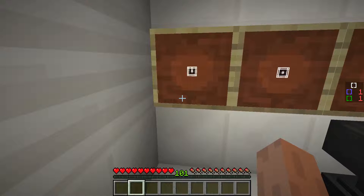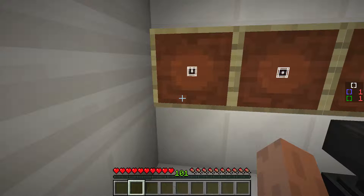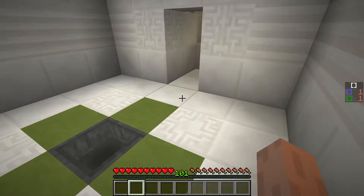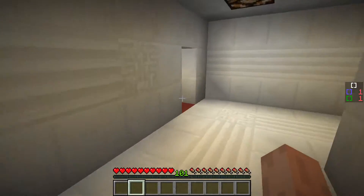And it worked! So now we know 5 equals U. We have 1, 2, 3, 4, 5, 6, 7, 8, and 9 all set. And we have another green code unlocked.